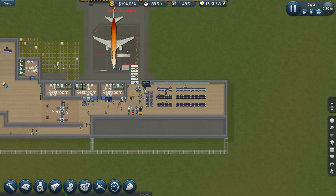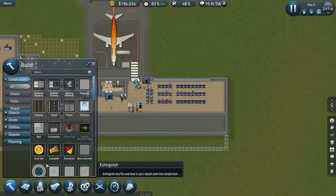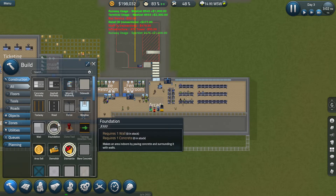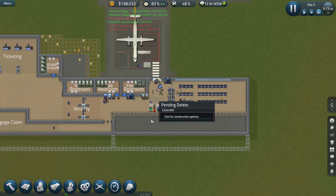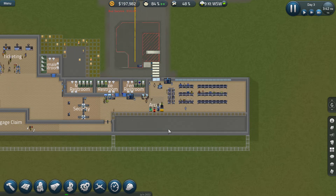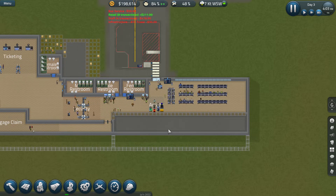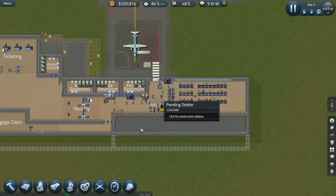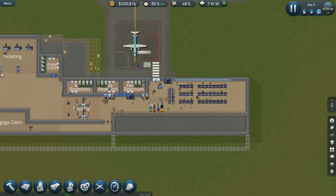Once we do this and get all this going, we might add another gate just to help. We'll definitely dismantle all that. Once we dismantle it, we'll put the flooring and get all that set up over here too. We can also move our arcade area over here and go from there.